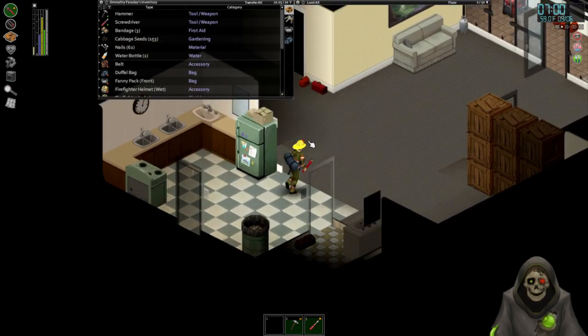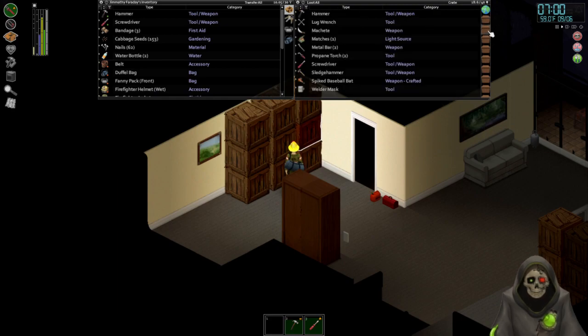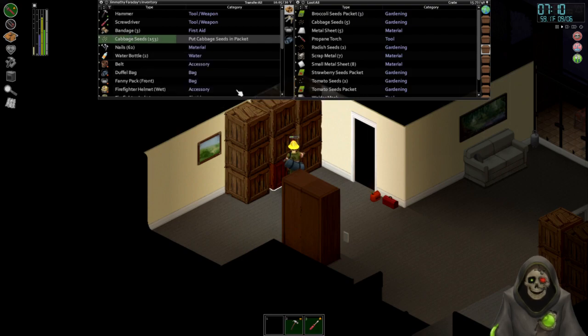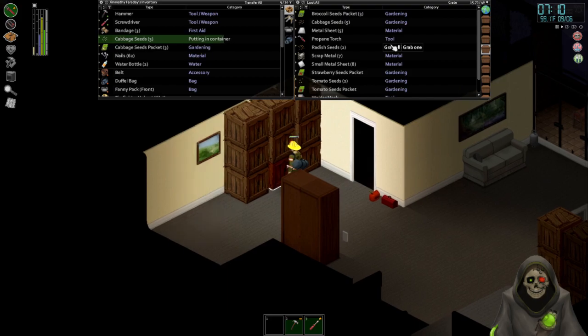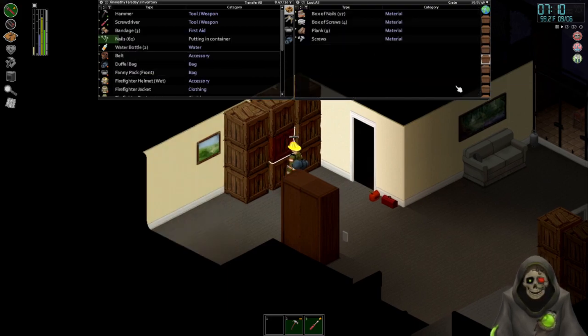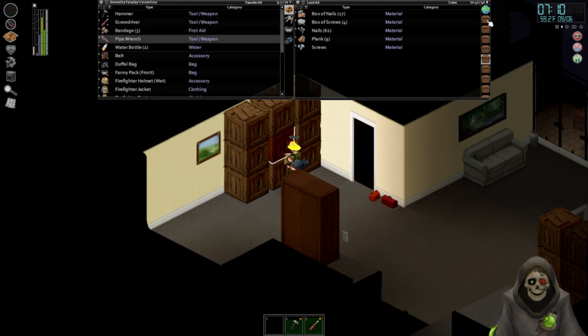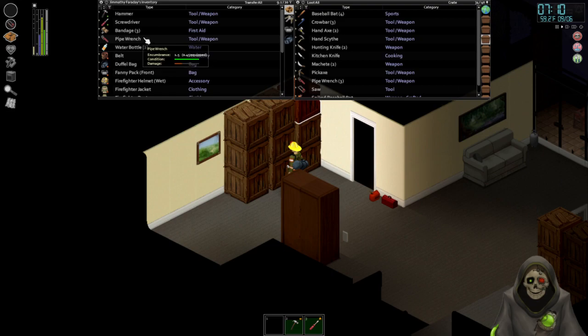Let's put away our nails, seeds, and pipe wrench. Actually, let's put these in packets — just for reasons. We need the pipe wrench — actually no, I'm not carrying around a weapon right now. I didn't want to have a weapon on me while we're doing things.